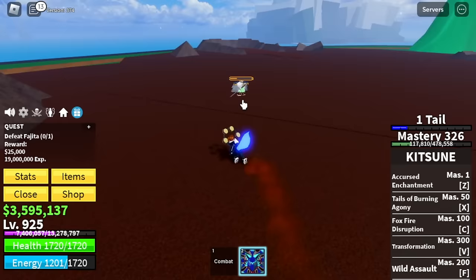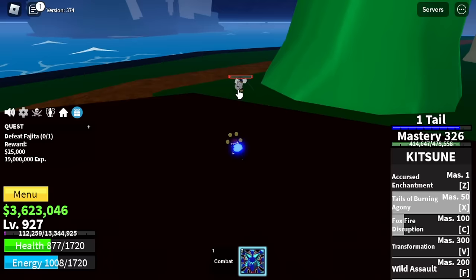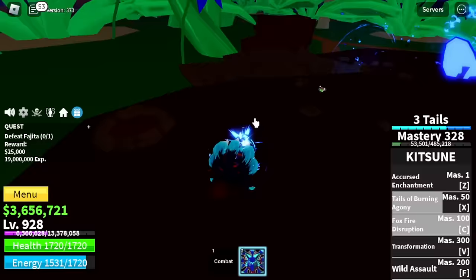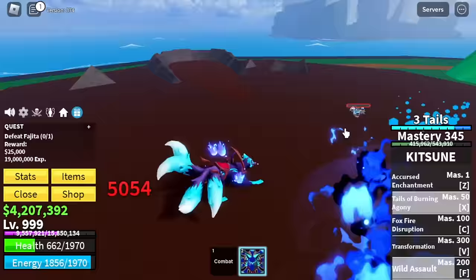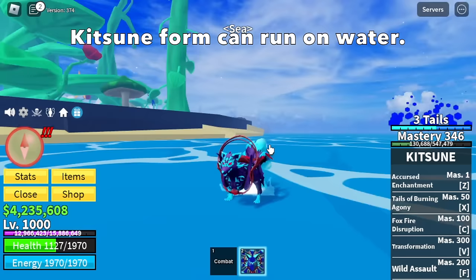Next up, Green Zone - Fogitora. Target here is level 1000. Left clicks, but be aware of his skills - it's high damage. We're gonna server hop here until level 1000. Once we max out our blocks fruit, we're gonna focus on defense because I felt the damage of this boss. Also, Kitsune form can run over water - I forgot to tell you that.